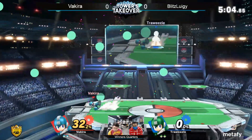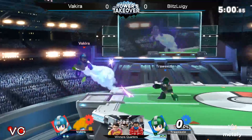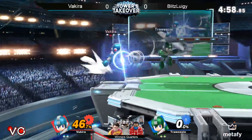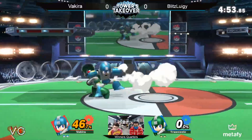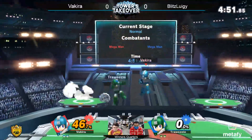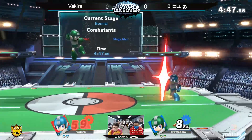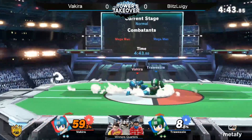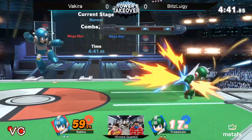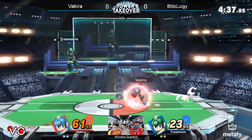Nice raid coming in from Vakira. It seems like Vakira likes to leave shield out of disadvantage a lot, and Blitz has been picking up on that. Also likes to do it himself. Missed the read on that platform — gap attacks are really good. The neutral is just interesting — they're still watching each other off.